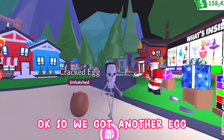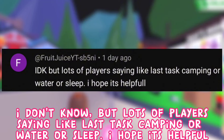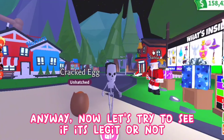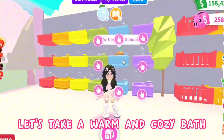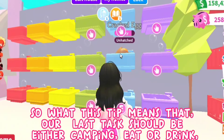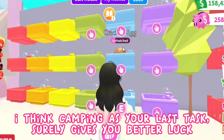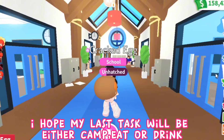We got another egg, so let me find another tip. This one is from Fruit Juice YT: lots of players say the last task should be camping, water, or sleep. Thanks for replying — it is helpful! Now let's try to see if it's legit or not. My goal here is to follow your tips. The egg needs to take a warm and cozy bath — never heard of that before — then go to school after 2 tasks. So what this tip means is that our last task should be either camping, eat, or drink. Camping as your last task surely gives you better luck. I've observed it. I hope my last task will be either camp, eat, or drink.